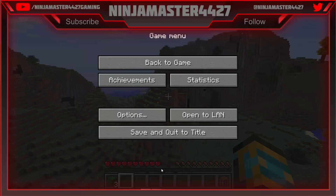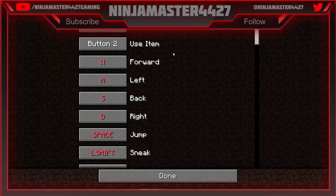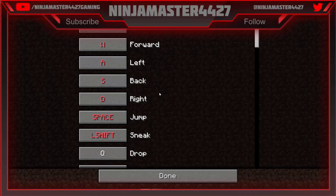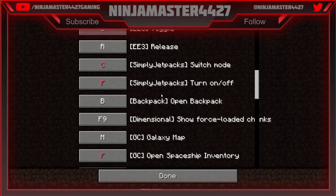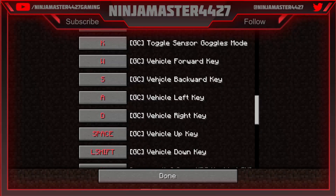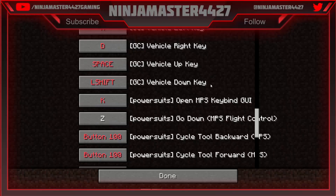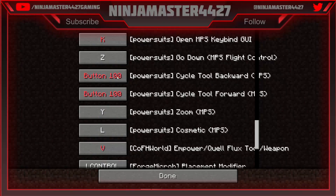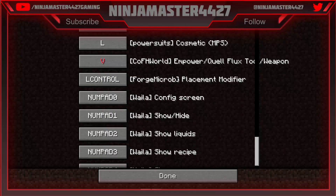Oh wait — I can hit the regular options just by doing this. So options, controls. Forward, left, back, right, space, sneak, drop. This is also the vehicle backward key. Power suits. Holy cow. What is button 100? What does that even mean? I have no idea.